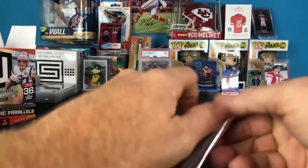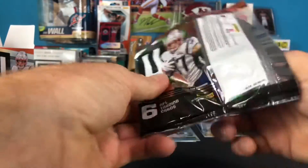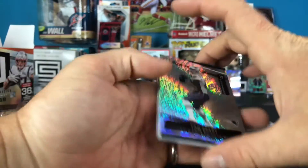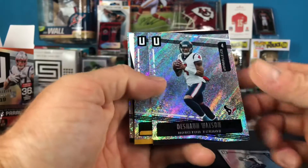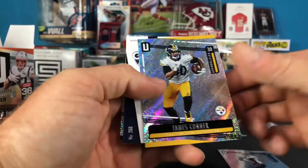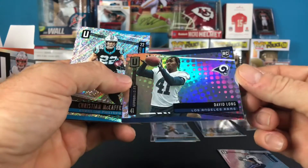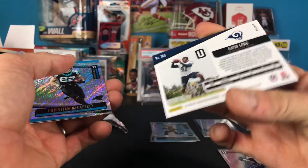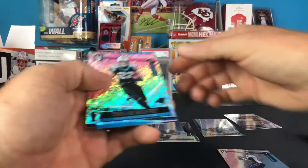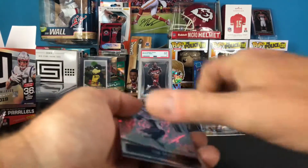Pack number four - and I hate that those cards are always backwards because it's deceiving, I think I've got an autograph or a memorabilia card. Tom Brady - not bad. Deshaun Watson - not bad also. James Connor. There's an insert: David Long rookie card. And then Christian McCaffrey and Khalil Mack. What a pack of veterans, dear lord.